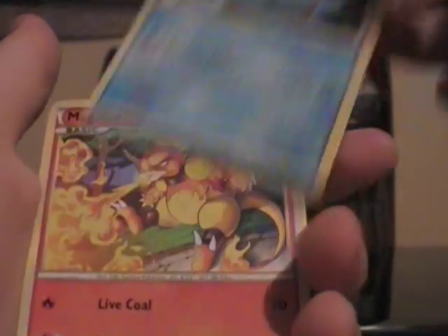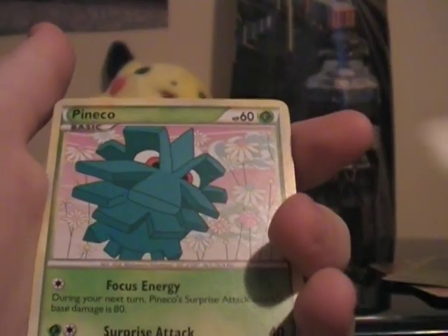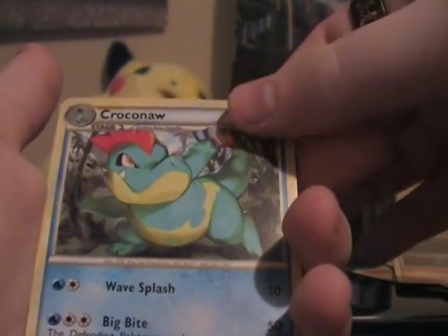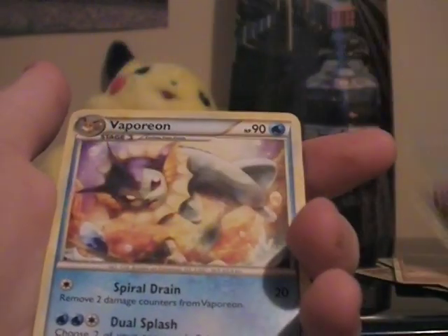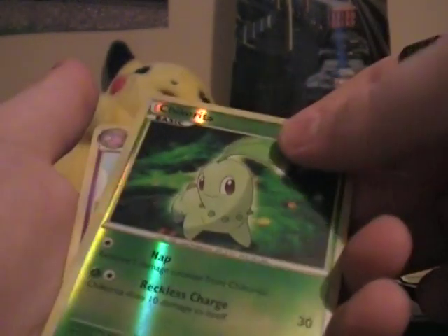We start off with a Totodile, Magmar, Chikorita, Vulpix, Pankham, Riolu, Croconaw — really needed that one — Vaporeon. Reverse holo is a Chikorita. Rare is a Slowking — nice.